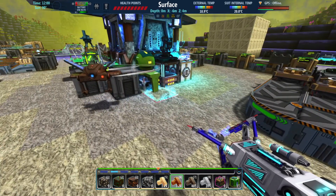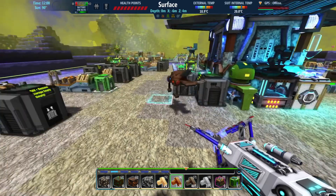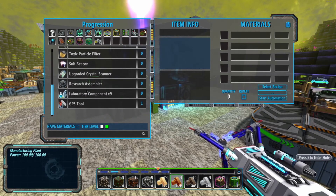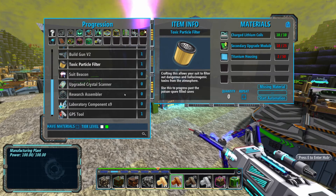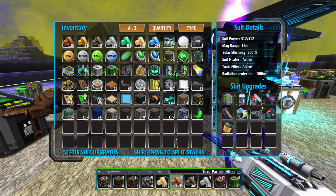I need to do a little bit of scanning, I need to explore a little bit more. So I have a tool that will help me with that — right here — a Toxic Particle Filter. Those of you that know this game know what that means: we are going to the toxic caverns.